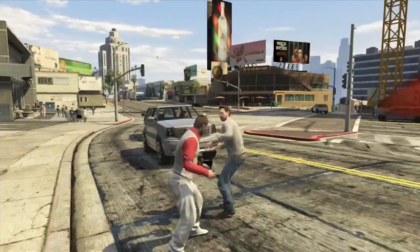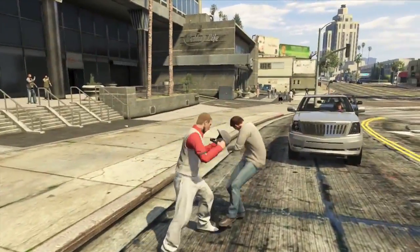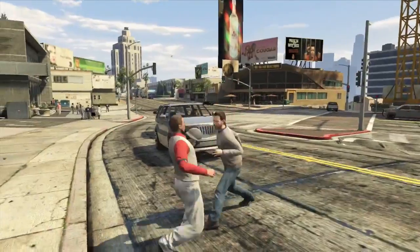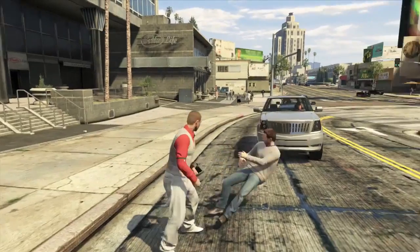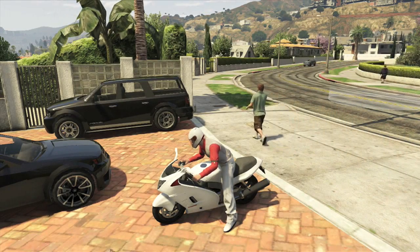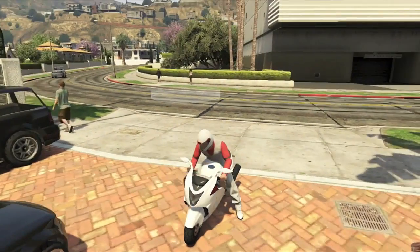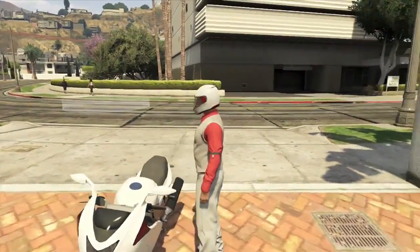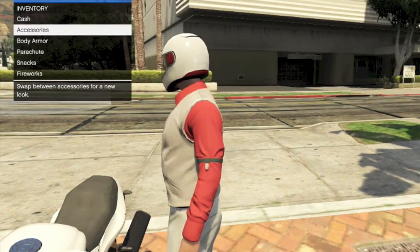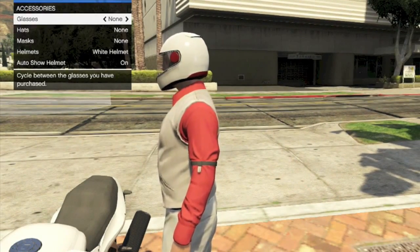This glitch comes after the 1.17 patch update and it's going to allow you to use a helmet as a melee weapon to pretty much troll your friends or mess with anyone in GTA 5 Online. Once you activate it in a session, it's going to stay on top of your hand until you take it off by joining a new session, getting on a motorcycle, or getting inside of a car.